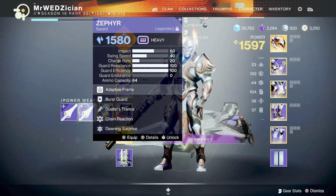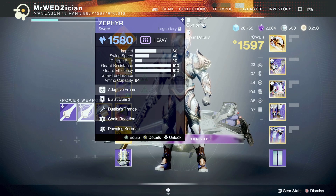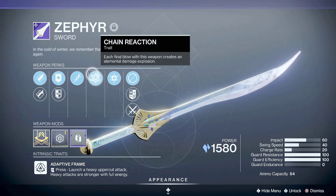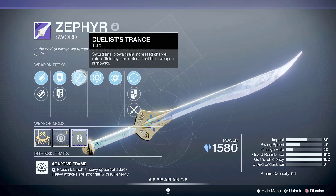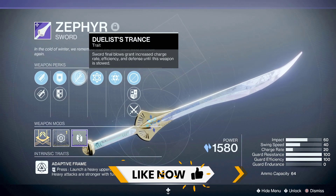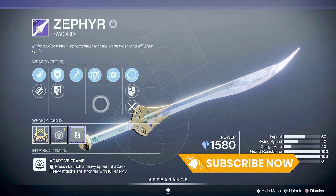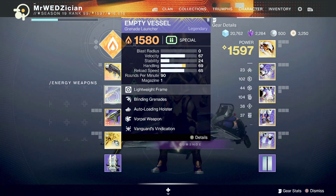Beside the machine gun, I was able to get a sword that I think is very good for ad clear as well as killing majors and stuff like that. I've used one of them in a lot of activities and it does pretty good. This one comes with Chain Reaction, which is exactly what you need on a sword, and it's got the Dual Strength perk, which is also very good. I'm gonna use the hell out of this for some ad clear whenever I feel like using this sword with Stasis.